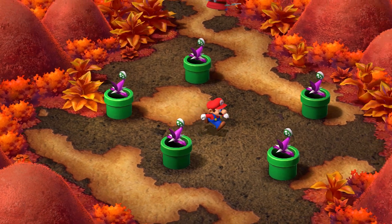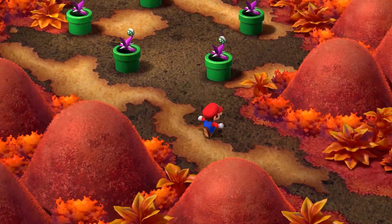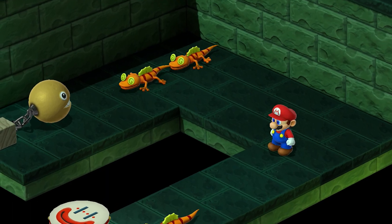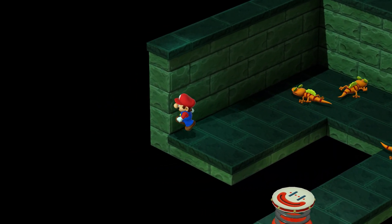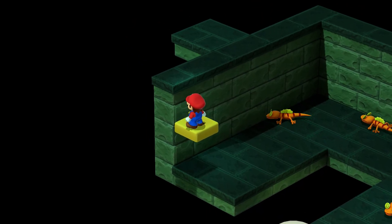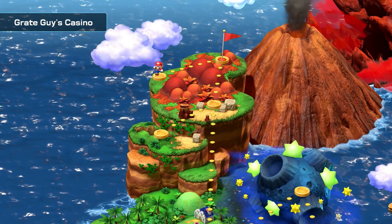As you continue through Bean Valley, you'll come to a spot with five pipes that have five unwatered piranha plants in them. A flying Shy Guy will begin watering them, which brings them to life. Fight the piranha plant at the top and defeat it, then go down the pipe. Down here you'll see some enemies, including an oddly gold-colored chain chomp. Fight and defeat it, and after it's gone, go into the corner and jump three times to make a platform appear. Hop on the platform, hop up, and go through the entrance to discover Great Guy's Casino.